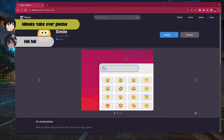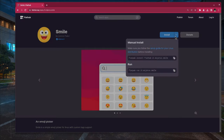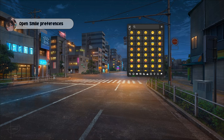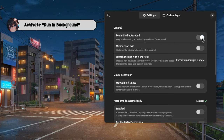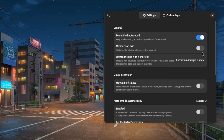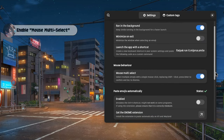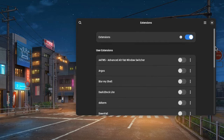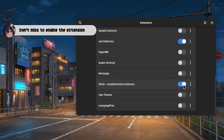Himoko, take over please. Download the Smile app from Flathub. Open Smile preferences. Activate running in background. Enable mouse multi-select. Get the extension and enable auto paste.